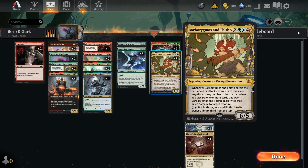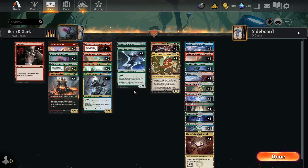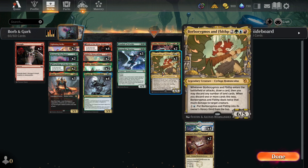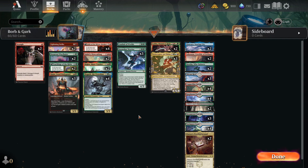Basically, this big old land pile wants you to play Borborygmos and Fibblethip — when it enters the battlefield, you draw a card and you can discard any number of land cards. When you discard one or more cards this way, it deals twice that much damage to target creature. You want to have Slowgurk the Overslime on the field when you're doing this so you can double trigger. If you discard three different lands at once, deal six damage to a creature, put three counters on Slowgurk.